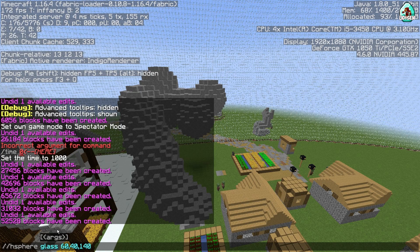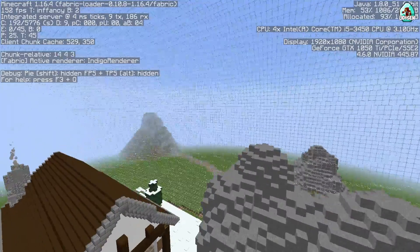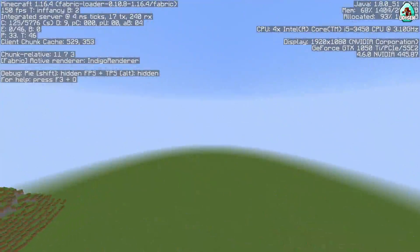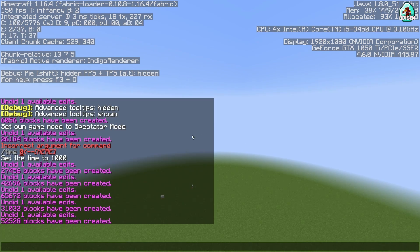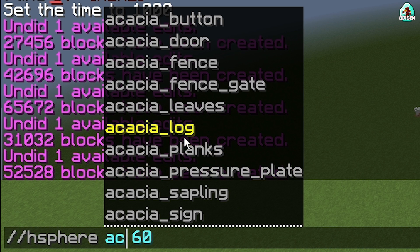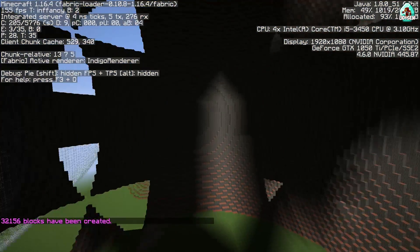I'll leave additional notes in the comment section below. If you want a normal solid sphere, simply use the //sphere command with one argument: the radius and your favorite material. For example, oak log — press enter and all the blocks spawn around you.